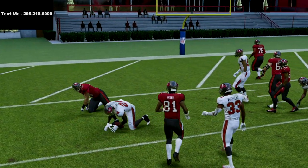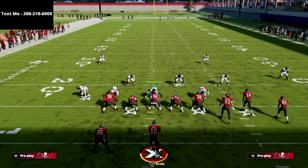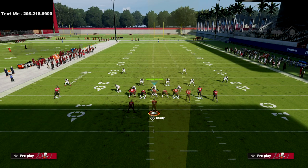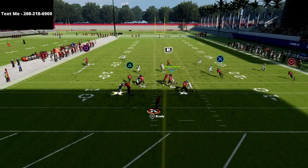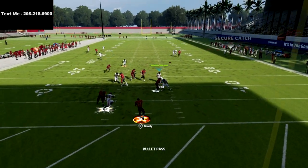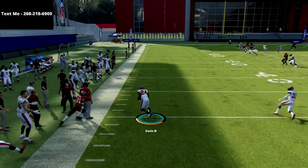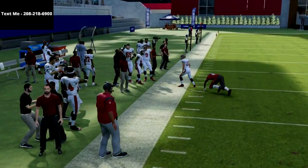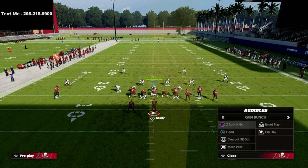You might think, 'Well, if they're running man coverage I can bomb that over the top' — well, not with cover six. If I motion this out, he's got really good leverage against this wheel route, and if I wait on this, I'm not going to be able to get over the top of him no matter what I do. It's going to be an interception every single time. That's one of the most powerful things about this cover six defense — it really does bag a lot of what bunch is going to do.